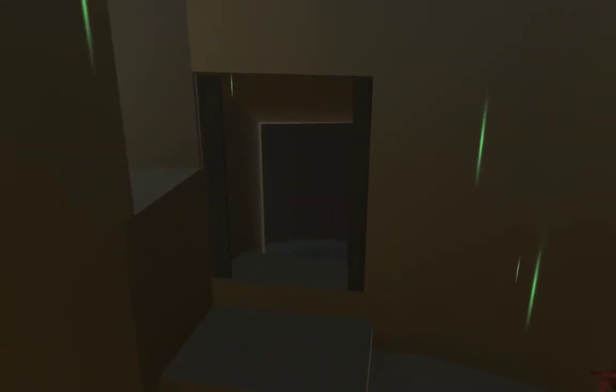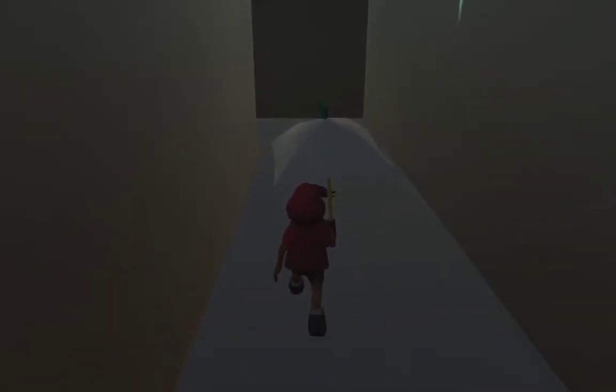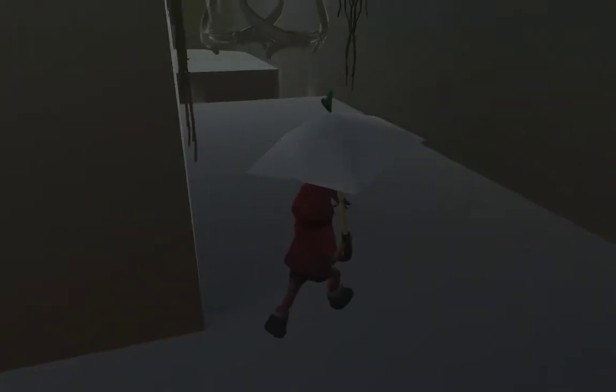Well, that's one of the reasons you have an umbrella. Coming up in the next room is another one of the uses of Fela's umbrella — in addition to floating down. It's a very useful umbrella.